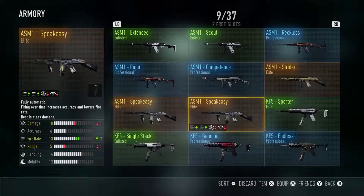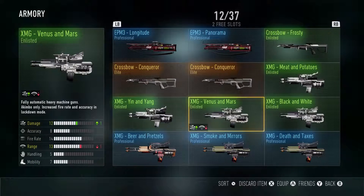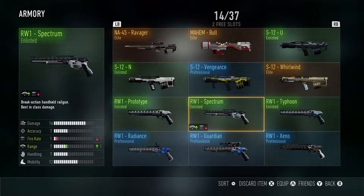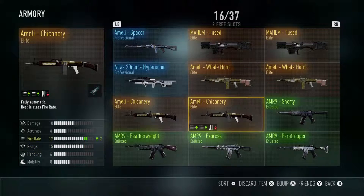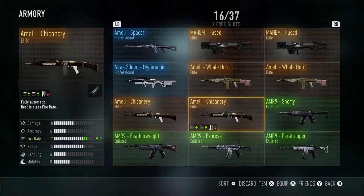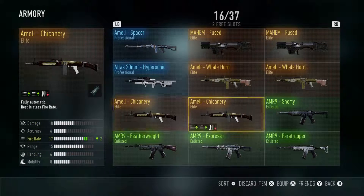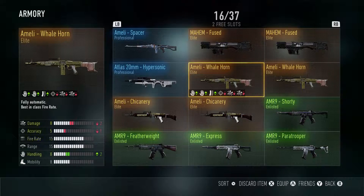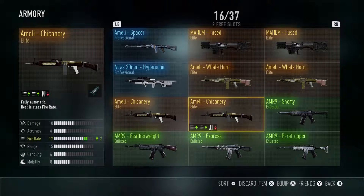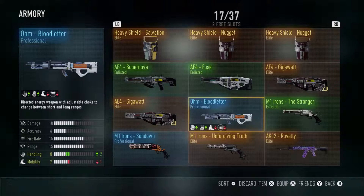I'm still a little bit sick, not as bad as the last time. I sold one of my Chicaneries, but then I decided I'll probably keep all my Elite guns. I was trying to rank up fast, so I started deleting a bunch of duplicate Elite weapons, but then I decided maybe I'll just keep my full Armory of Elite weapons. So I did delete a couple of those.